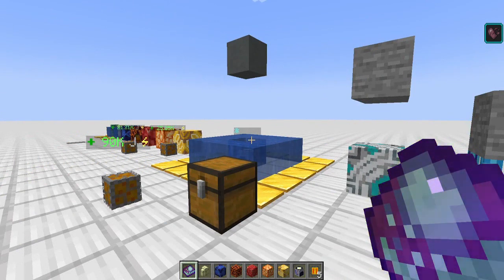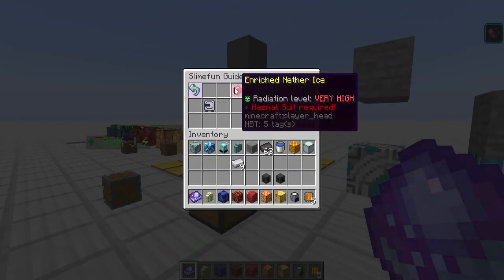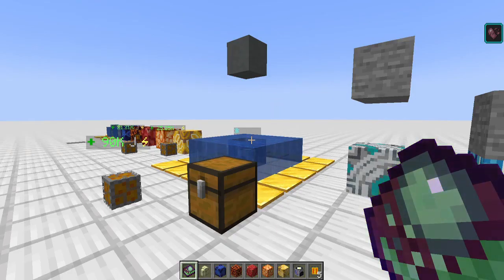I tend to stay away from these because netherized coolant cells are a greater challenge to automate than a regular nuclear reactor. You need nether ice coolant cells, which require geomining in the nether. If you're not geomining the nether or don't have a way to bring items from the geo quarry into the overworld, you probably can't run this reactor. On the Royal MC server we use flux machines, ender extraction nodes, and the Dynatec tesseract to fully automate the coolant cell supply.